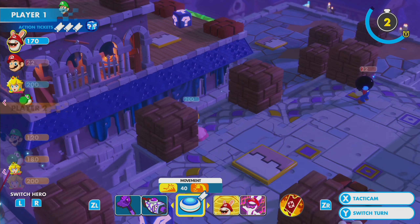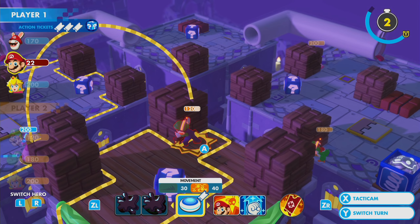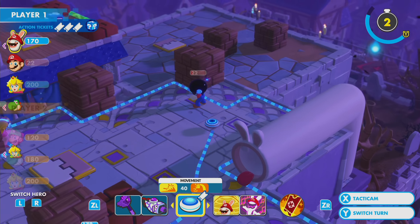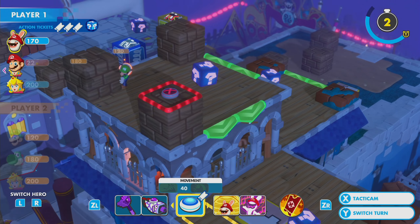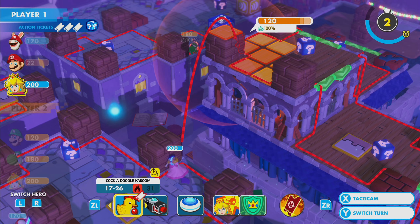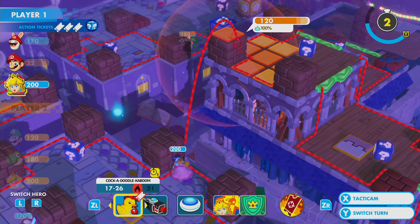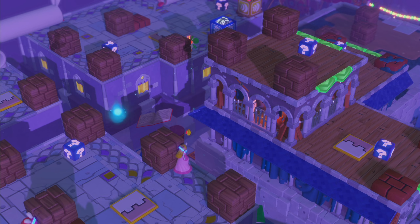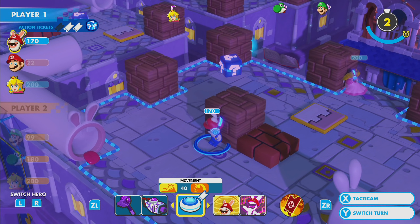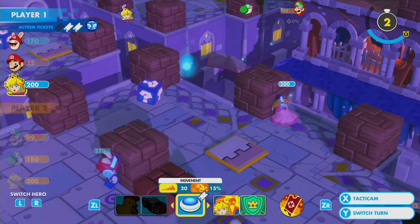This map is kind of fun because it's at an angle - you can go through the pipes to reach each other, or you can jump this corner here to just play King of the Hill. The spooky lights are up there flashing in the background, just floating around in books.